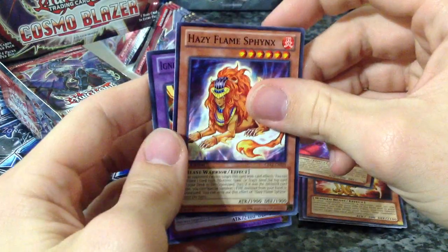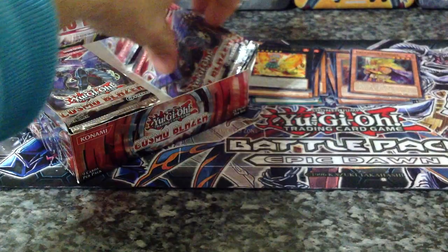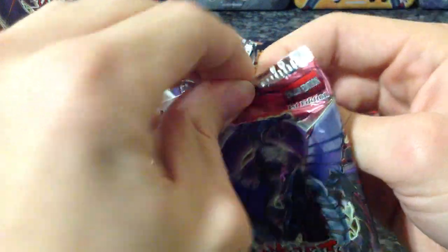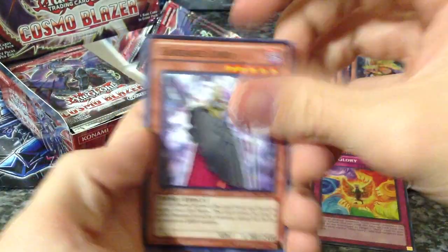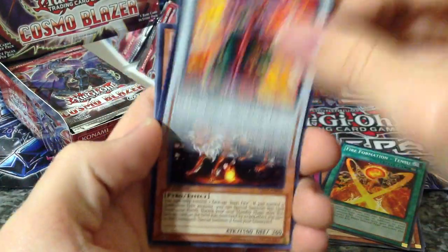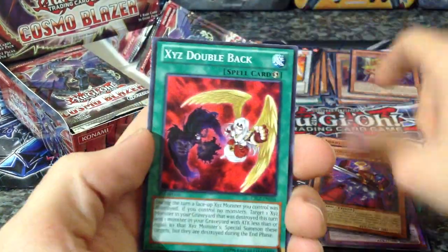Go Go Go Ghost, Hazy Flame Phoenix, and Ignition Beast Volcano. I'm going to start hurrying up and skipping the commons because I think we've gotten at least one of every common so far. Hazy Glory, Garbage Lord, Tinsu, a Crimson Blader for our rare. Inari Fire, Ignition Beast, Go Go Go Ghost, and Double Back.